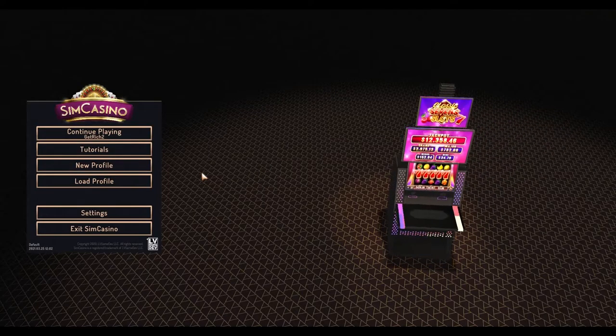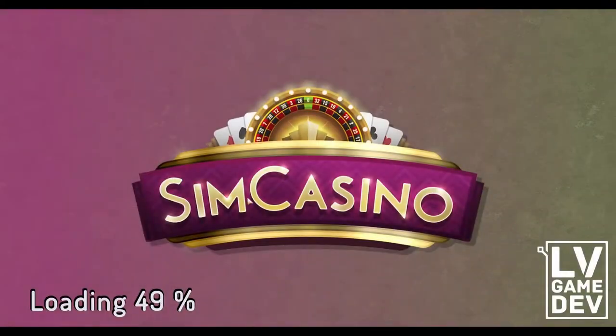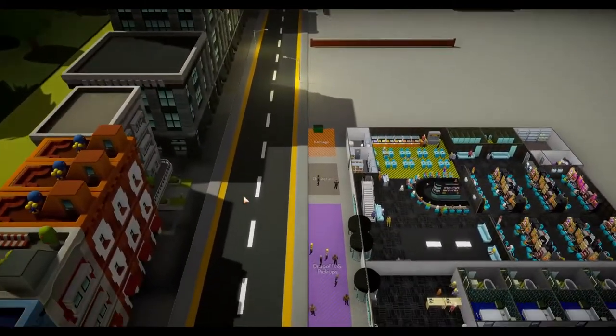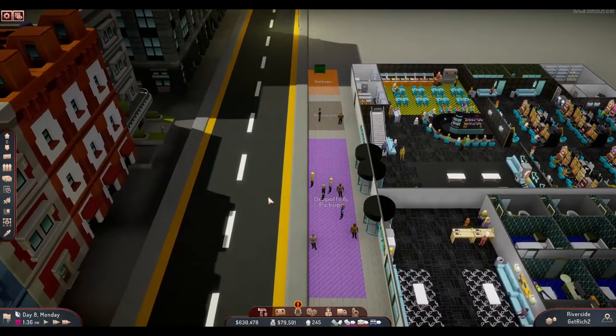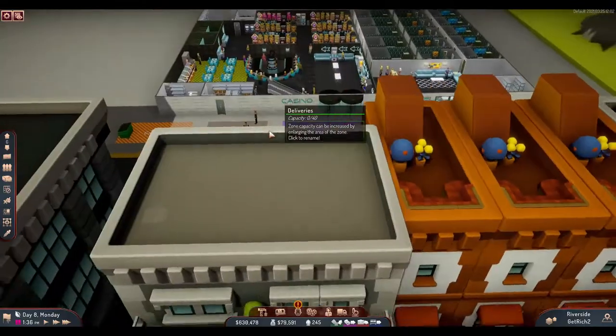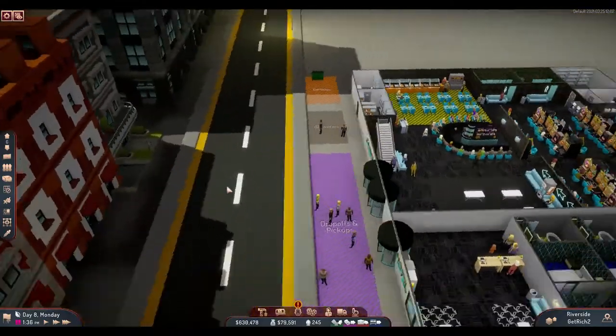We can go back to the main menu and continue with the other updates. They have also improved the street view near the casino, which is a very cool visual improvement.